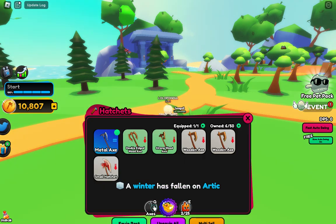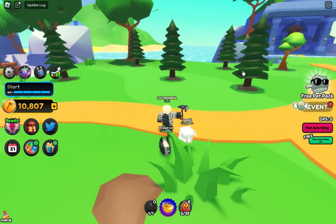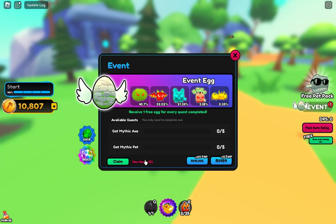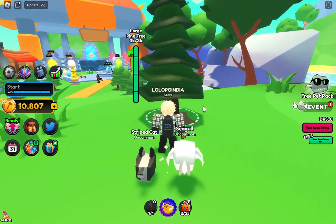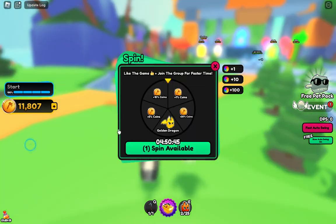Did I get a good one? These are not even good compared to my current one. Okay, here is the event — get mythic axe, get mythic pet. We can claim these. We have a lot of coins here, we can upgrade.